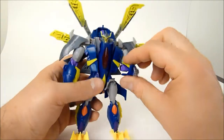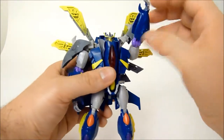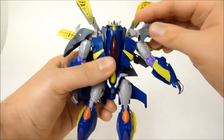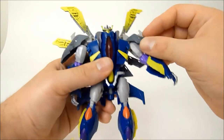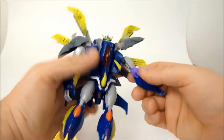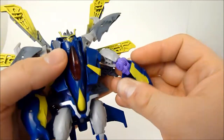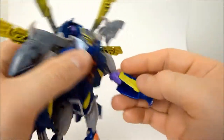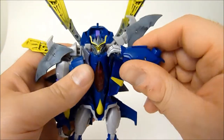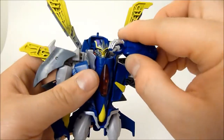As for articulation, he's got ball-jointed shoulders which can be limited, but the shoulder pads actually move out of the way so you can get whatever you want out of them. The shoulder pads are also articulated themselves, which is very nice. Head is just a swivel and a very tight one at that. He does have a lower bicep slash knee swivel and of course the knee bend itself. He can do this because of transformation, so you can get good head-scratching poses or a salute if you want.